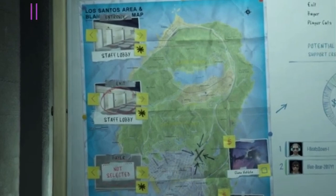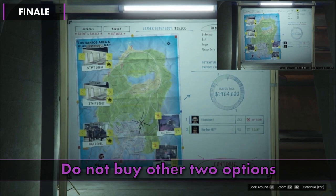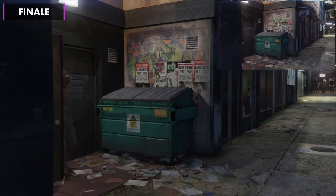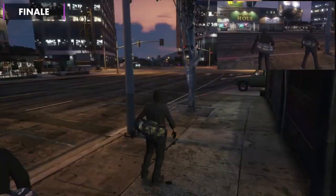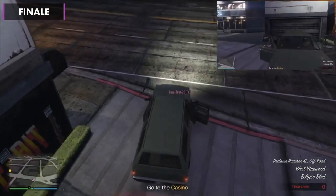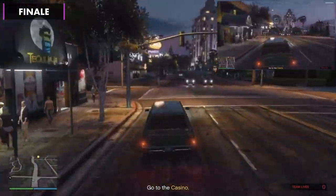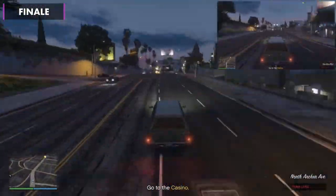For the finale, you want Staff Lobby entry, Staff Lobby exit, and High Buyer. Do not waste your time and money on the other two options. It's a straightforward drive to the casino, and hitting curb boosts where you can will help.